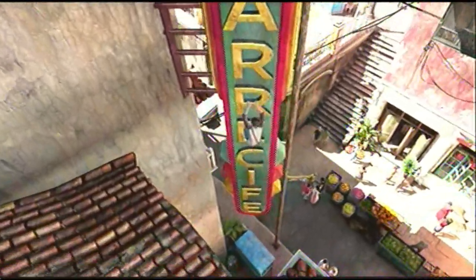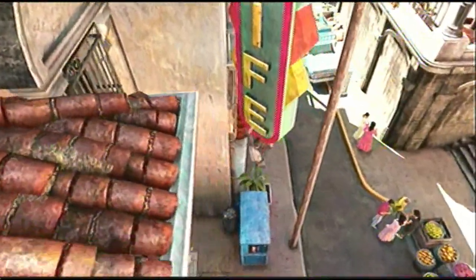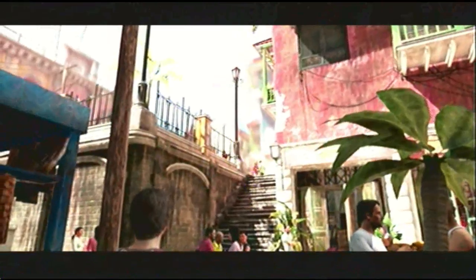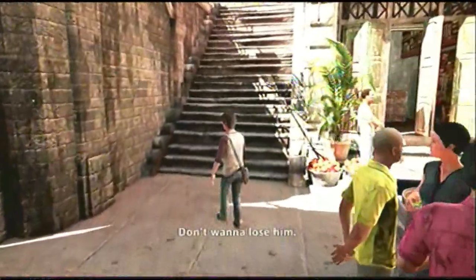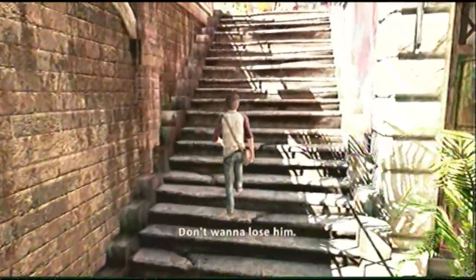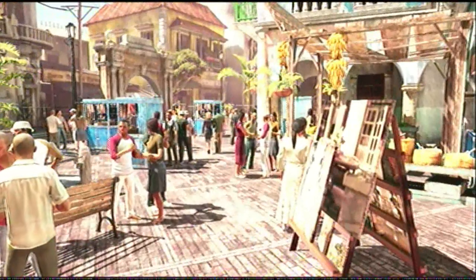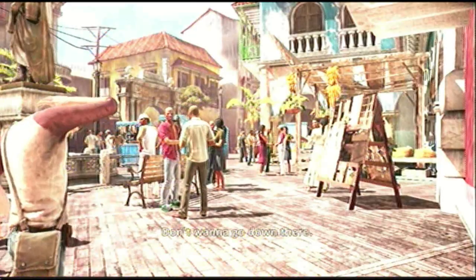Press circle to drop down, keep pressing circle and you'll get onto this blue thing. Come around here, press up, and you'll see Sully walking away with an anonymous woman. Follow him up the stairs. I'm going to try to edit out my dogs barking during cutscenes at least — that way you only have to hear them while I'm talking instead of during a cutscene.